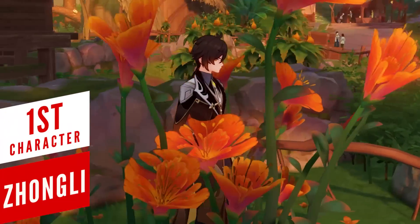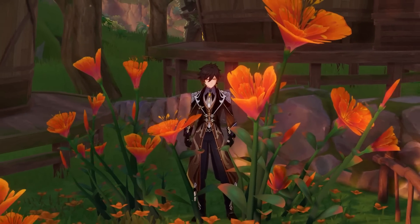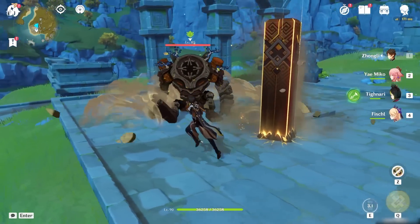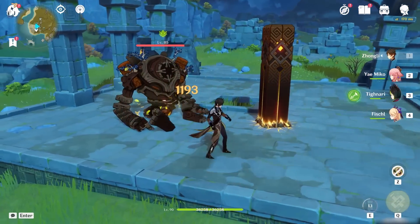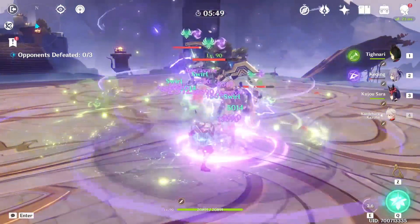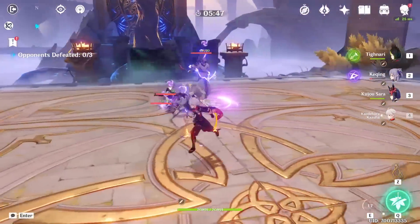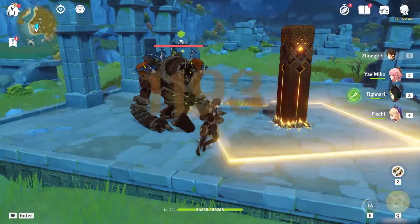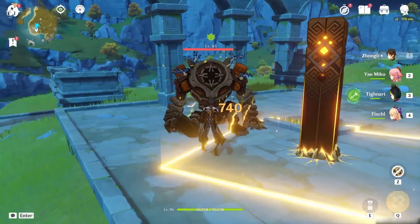I know I'm just as surprised as you to see a Geo character in this video, but I think Zhongli deserves a mention. Out of all the elements in the game, the only one that truly has no interaction with Dendro is Geo — Anemo can still swirl elements on top of Dendro and cause reactions, Cryo can be utilized for freezing enemies in Bloom teams, but Geo has absolutely zero synergies with Dendro.